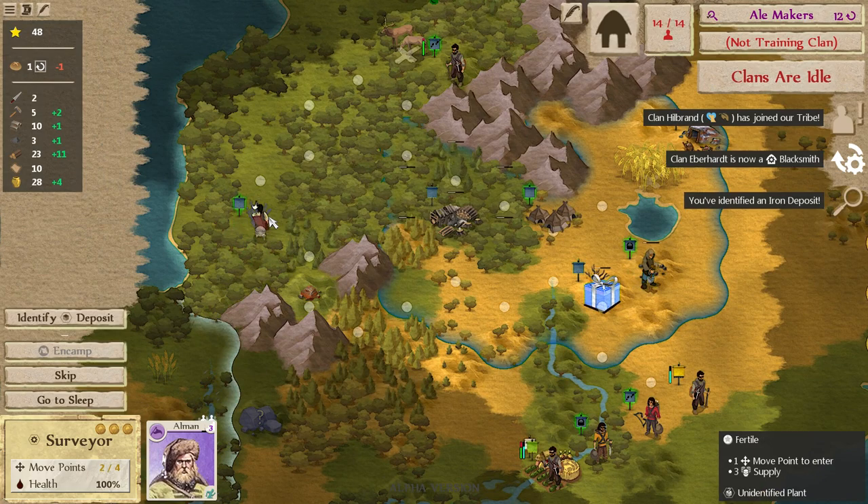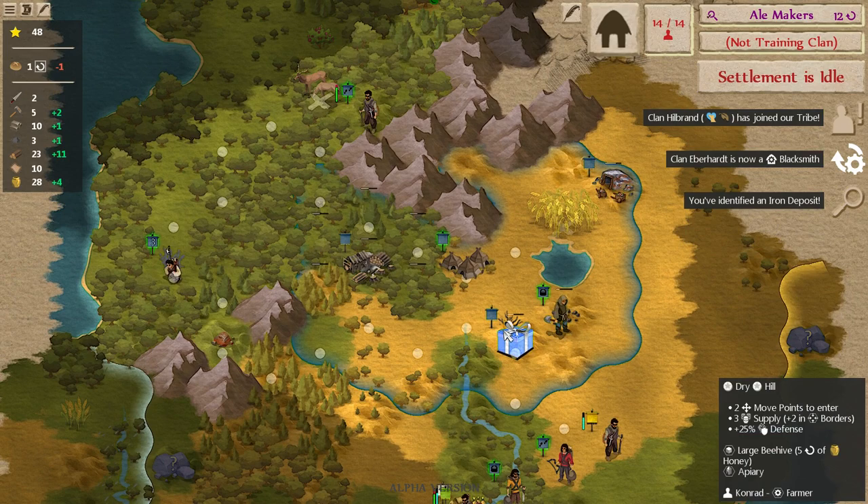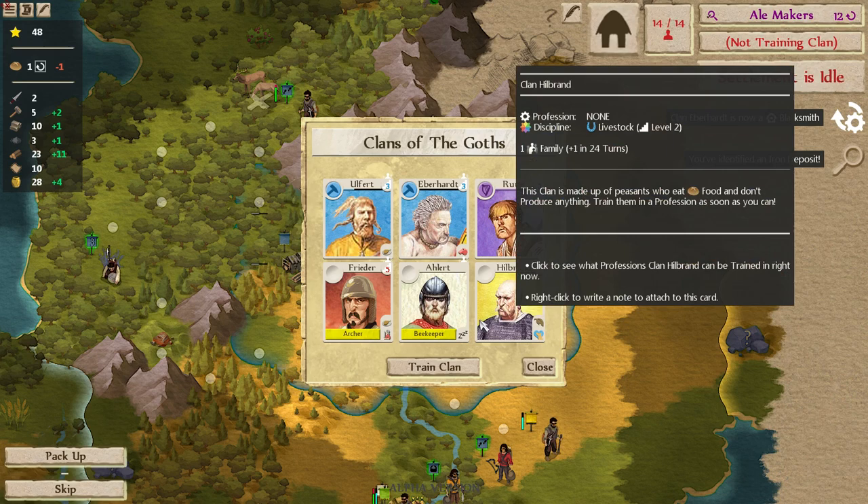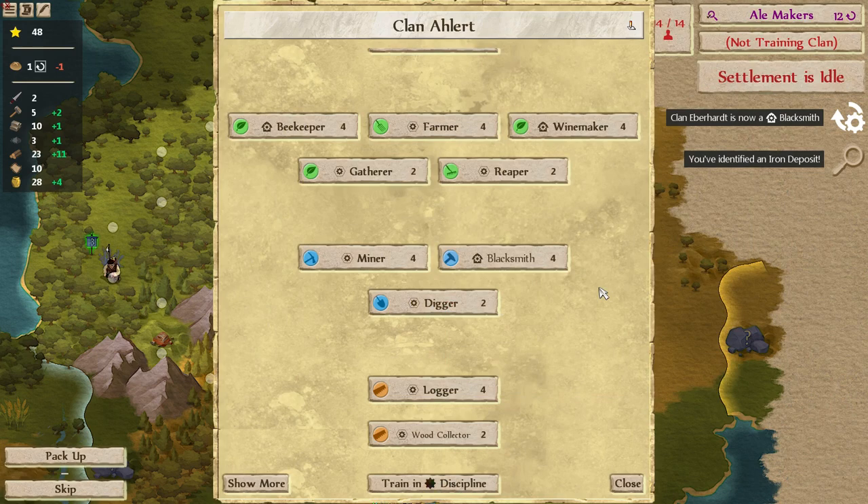Our surveyor is done — we found some more iron, which is always nice. Let's go ahead and start on that plant. It's not blacksmith. Hillbrand — bad at agriculture. Well, you will definitely not be a beekeeper or a winemaker, unfortunately.